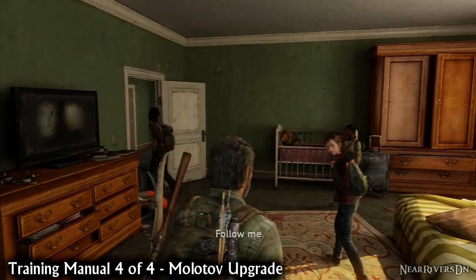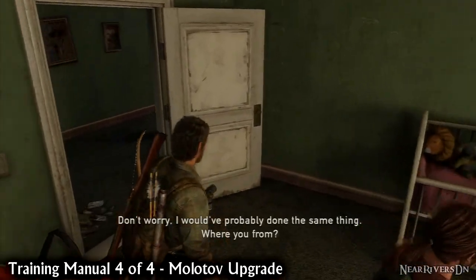As soon as you meet Henry and Sam, search the kitchen counter in the apartment for the Molotov upgrade.